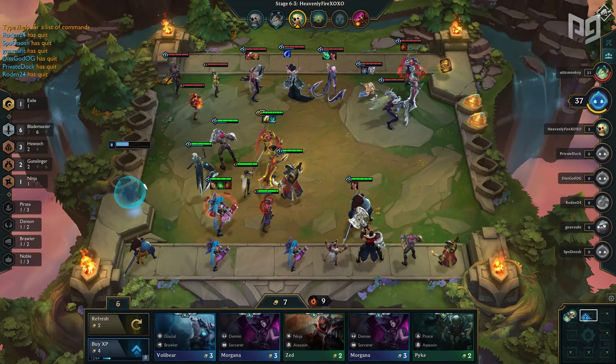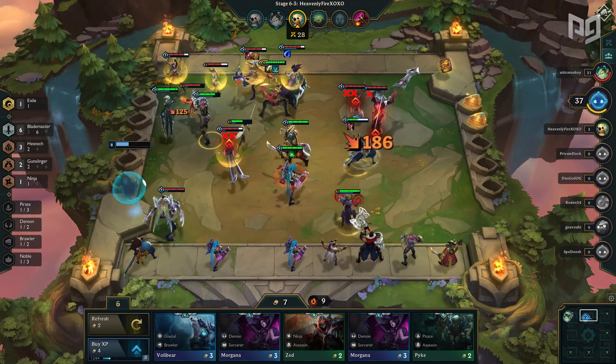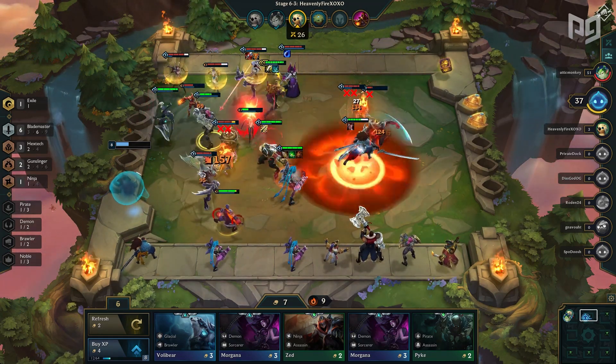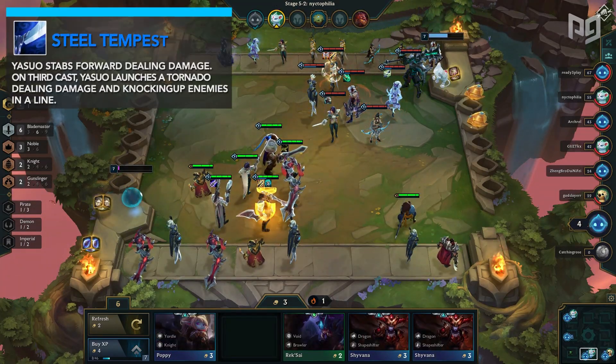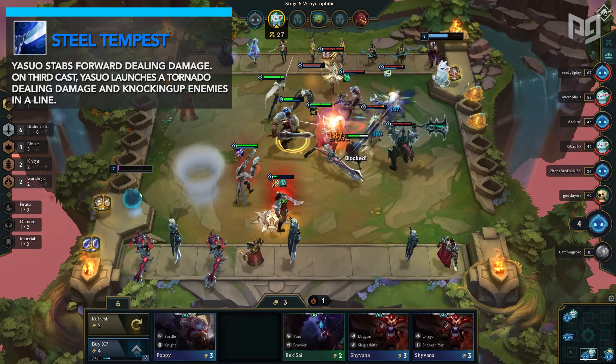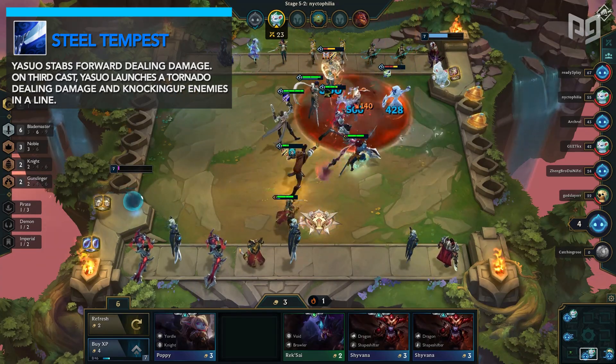When Yasuo is put on an island — meaning there are no units surrounding him — he gets a massive shield allowing him to stay in fights for longer periods of time, allowing his ultimate ability to really shine. The key to his ult is the on-hit effect he applies with each stab, and if he lives long enough to get a third ultimate off, he performs a powerful crowd control effect with his tornado blast.